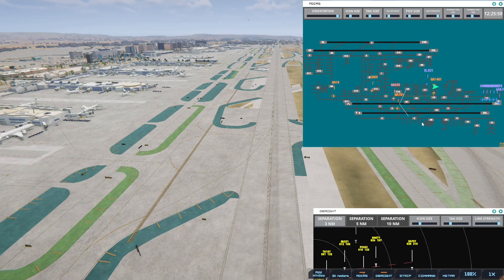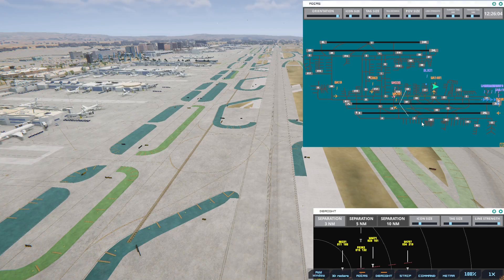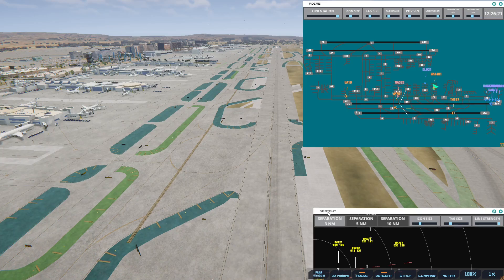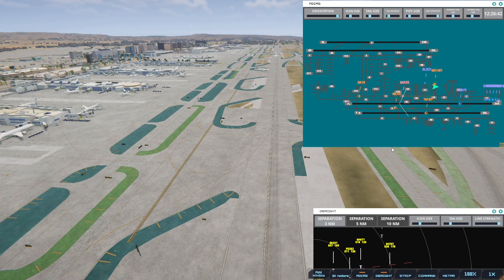Los Angeles Tower, United 707 on final 2-5 left. United 707, runway 25L, cleared to land. I think that's from Huntsville, Alabama. Alright, we're going to need to get that Delta out of the way and then we'll be able to take off. But we've got this United going — getting the Delta to go is also going to be a bit of a challenge. So he's back here — this got really busy, but again, it's midday.